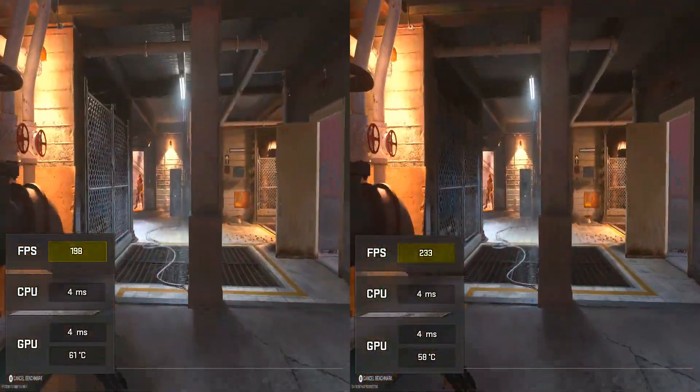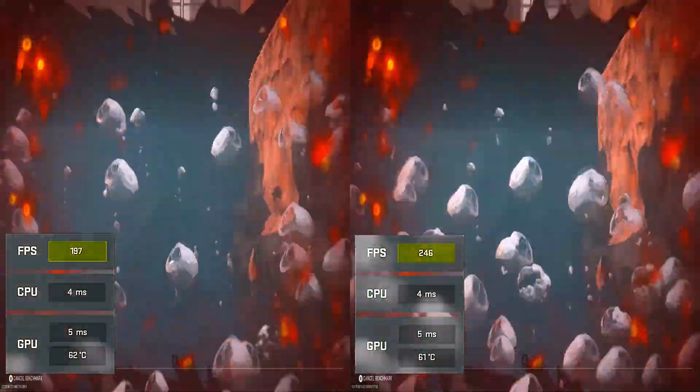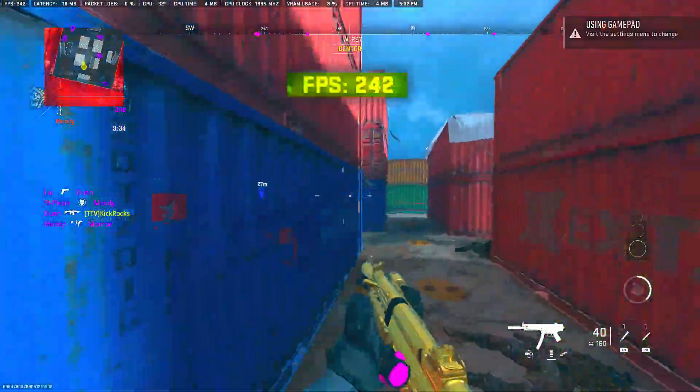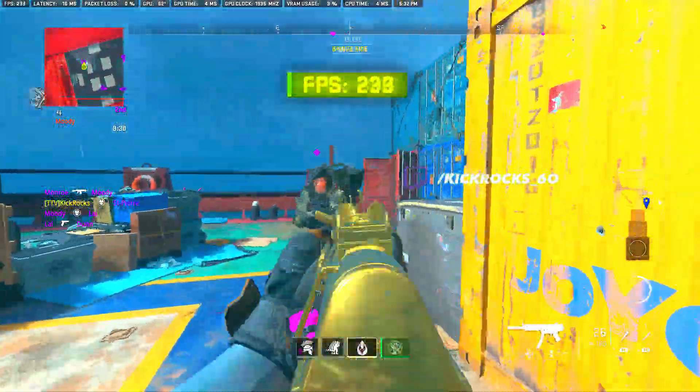I also noticed that whenever I would warm up against bots in Shipment my frames seemed a lot lower than normal, but after deleting the cod22 file my frames shot right back up. Unfortunately, after I relaunched the game the cod22 file came back and I was back to square one — my frames immediately dipped again.